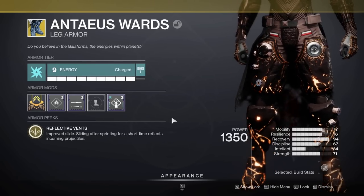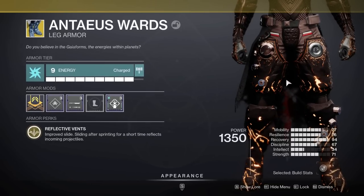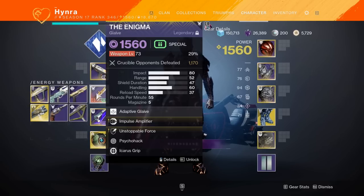So in theory, if you use this combo inside of PvP, you will deflect any incoming damage using the shield from NTS Ward. And then when your slide ends, you can use the shield from Enigma for a 75% damage resist.